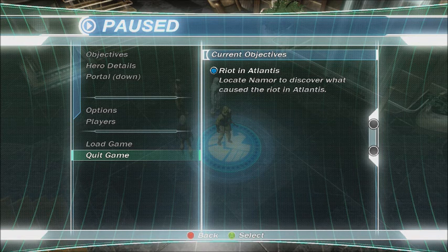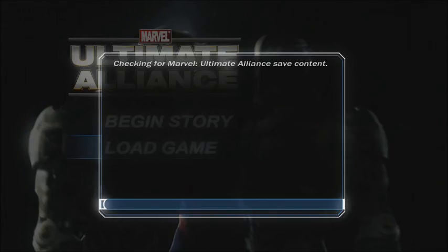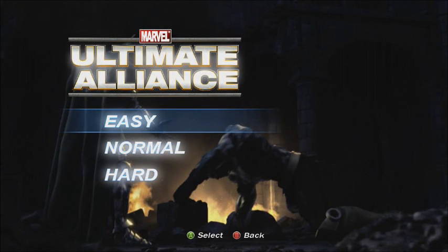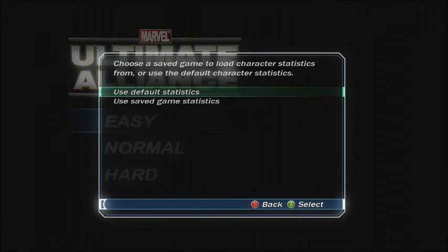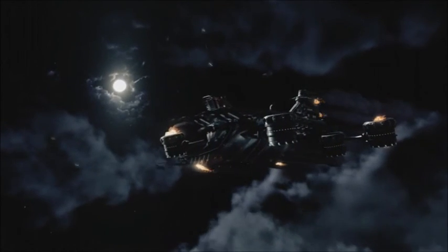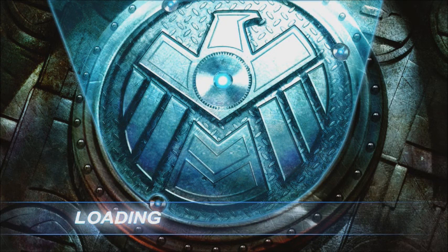Come on, don't you dare jam on me. Ah, here we go. Come on, let me use my costumes — don't you dare jam on me. Oh thank God, it works now. We'll use default statistics, but we should still have all our costumes, and we should be able to select our characters at the beginning of this level. Yes, that's good. Now things are working. Well, I wasted like 15 minutes.